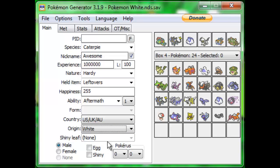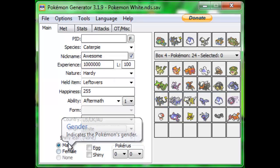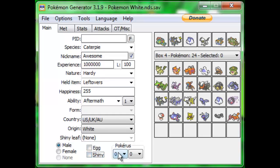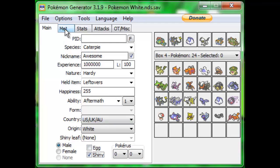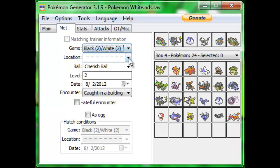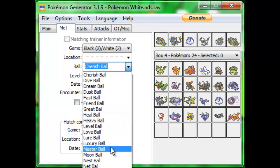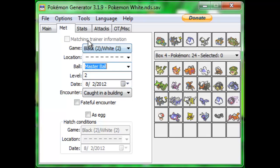For Shiny Leaf, ignore this — it's only in effect in Black 2 and White 2 and I don't know what it does. Down here you'll pick the gender — let's make this one a male. You can choose if it was hatched from an egg, which doesn't really have any effect. This little box right here chooses if it's shiny, and you can choose if it has Pokerus, which doesn't really have any effect for Wi-Fi battling. Let's make this shiny and go on to the next tab, which is Met. Here you'll choose what game you met this Pokemon in — Black and White 2. You can choose Location. The only thing that matters for Wi-Fi battling is Ball — let's put it into Master Ball. The rest of this does not matter at all, so just ignore it.